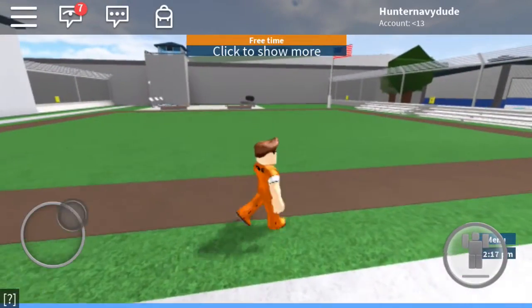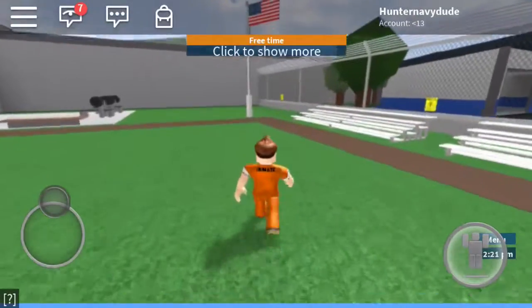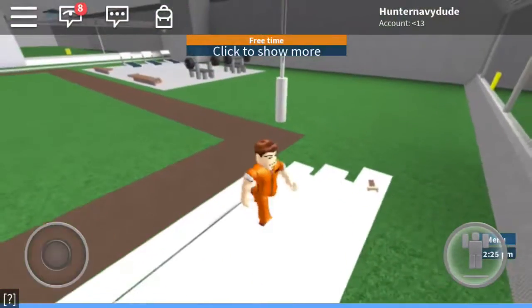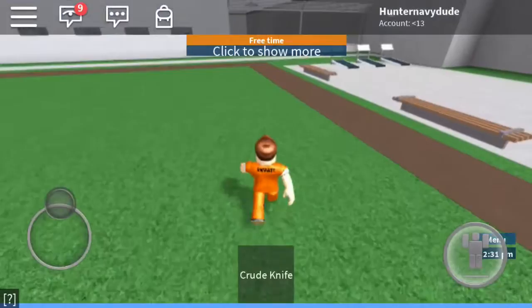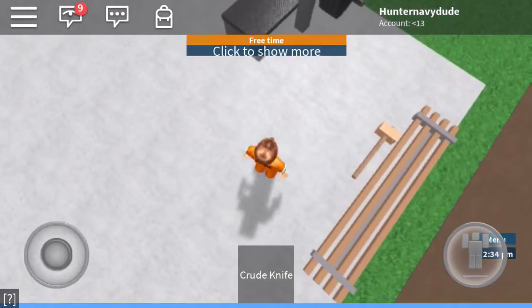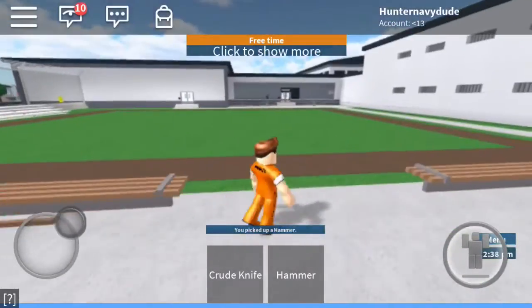Hi guys, today's video I'm going to be showing you how to find all the weapons in Prison Life. The first one is on the top of this bench or in the corner — it's kind of camouflage. The second one you find is right here, it's kind of camouflage, not really — it's wooden.